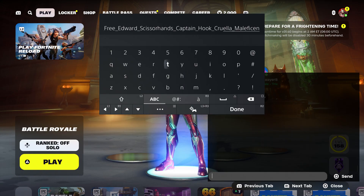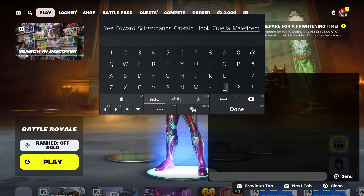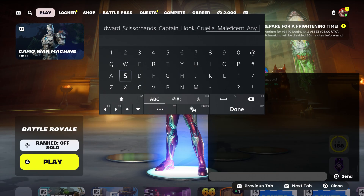For anybody that's trying to get Midas in the item shop, I'm going to show you. And the pickaxe. Put underscore, and then we're going to type in any skin — that's including Midas. Just like that, and the pickaxe.